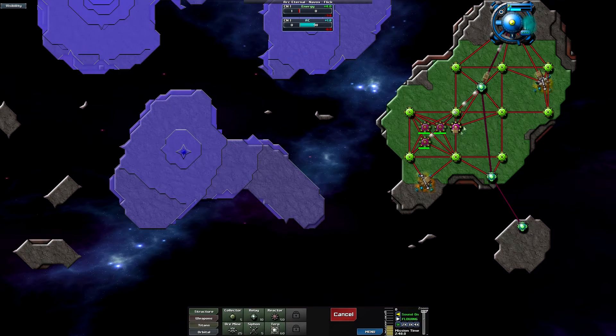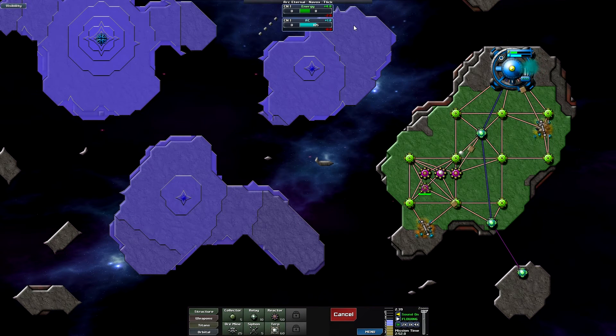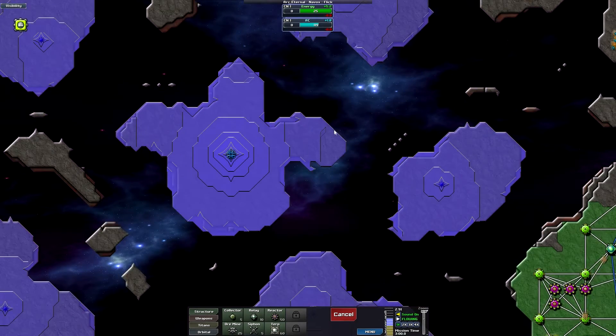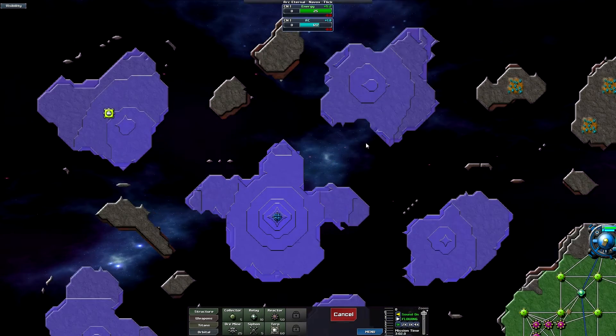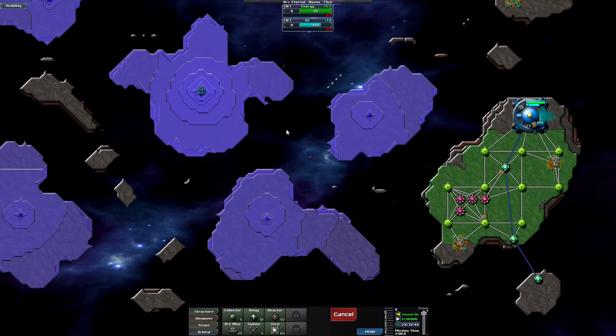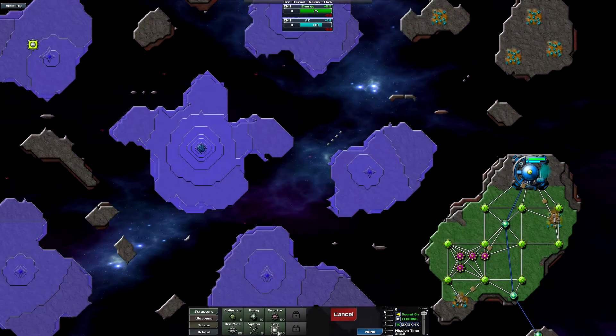We've got 50 energy into the reactors now and once they're built we'll have plus 4.8 to 5.2 energy every second. Right now we're building nothing so we're just collecting energy. You usually want to get a head start because the creep gets deeper, thicker, and harder to remove the longer you wait.